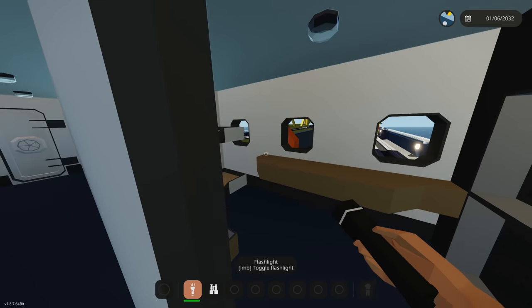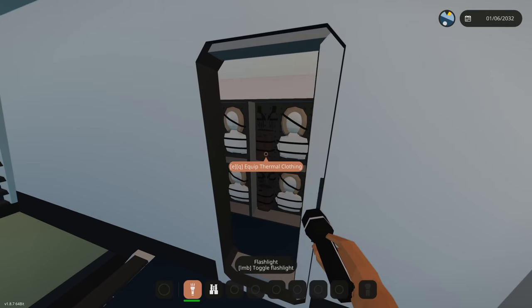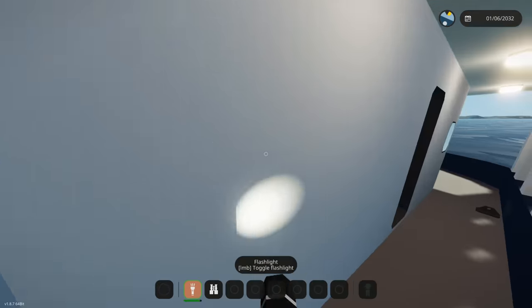Dropping another floor, we have more crew cabins — these ones are stacked on bunks so we can have a bit more density. And then we have a diving slash arctic gear room — why do we need that? That's kind of concerning. Anyways, we have our deck right here that we can walk on.